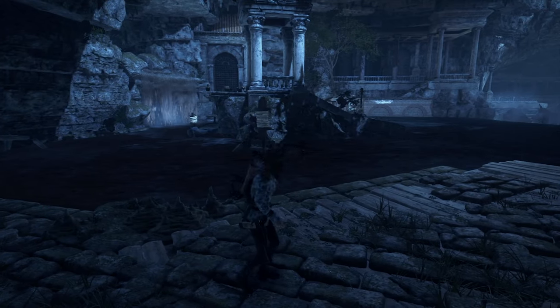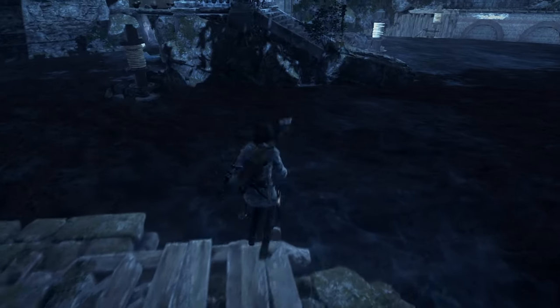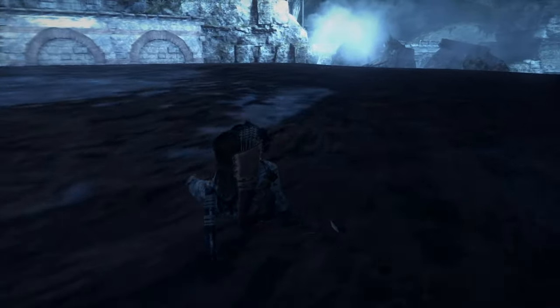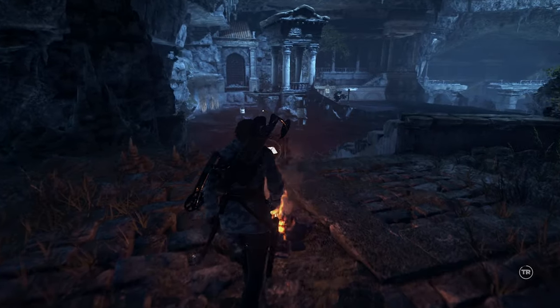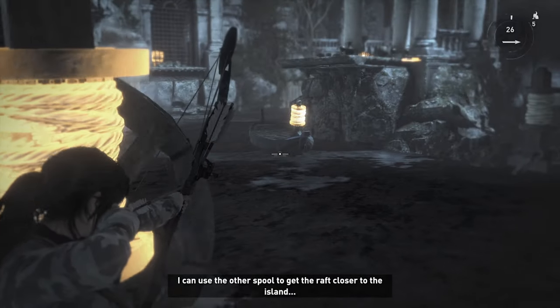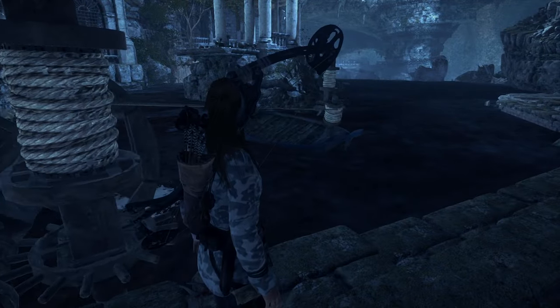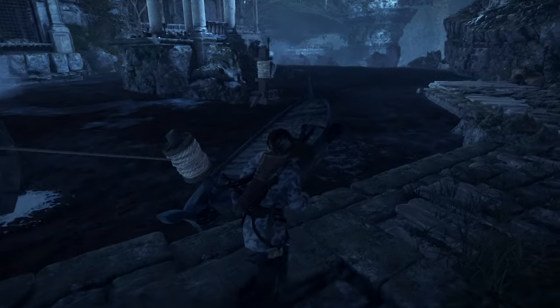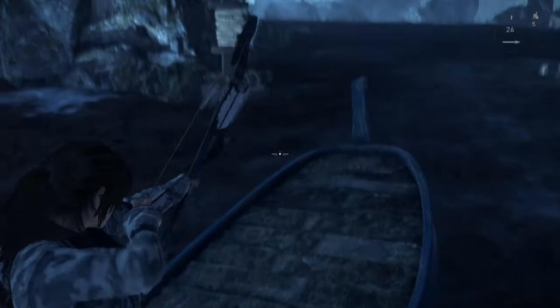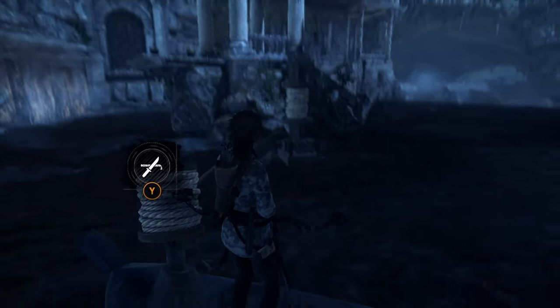There's a lot of things twisting and turning around here. I'm not sure where we're trying to get. Let's see what happens if we jump in here — oh, we're dead, we are so dead. We need to slow down this water somehow. Okay, I can use the other spool to get the raft closer to the island — I'm gonna pull it in here. Then this will pull us over here. All right, very good.